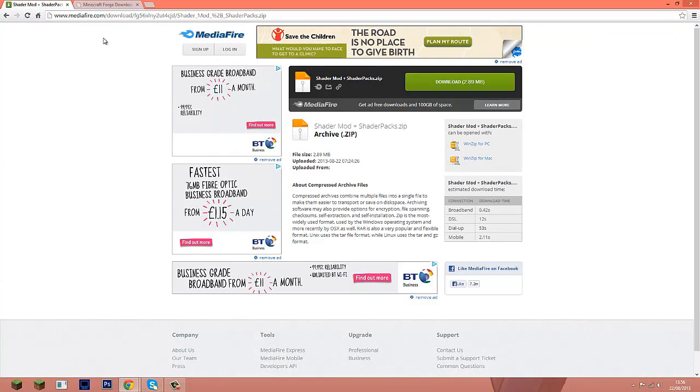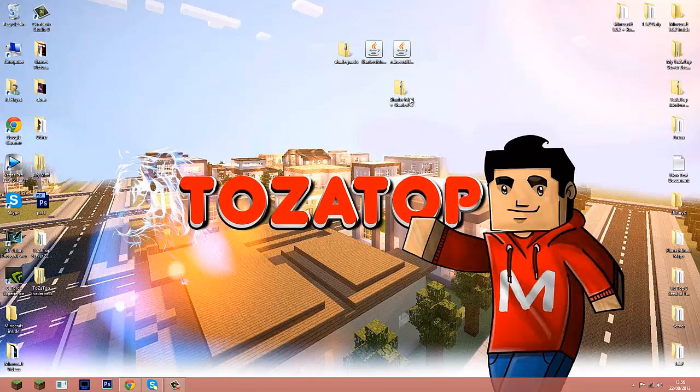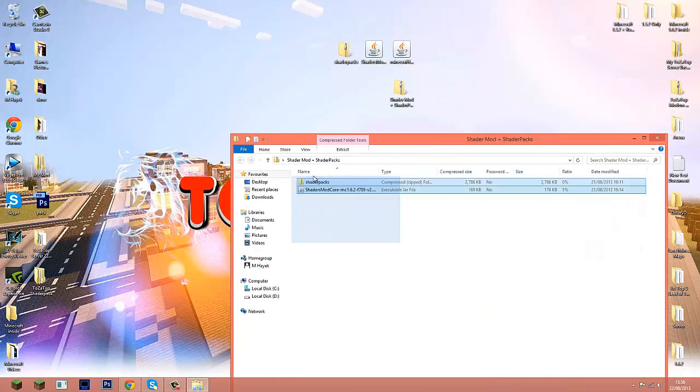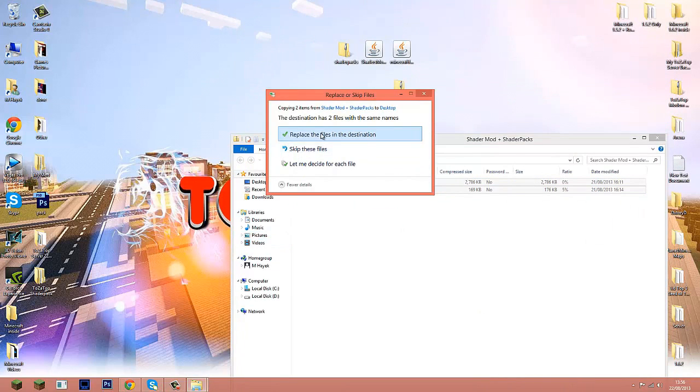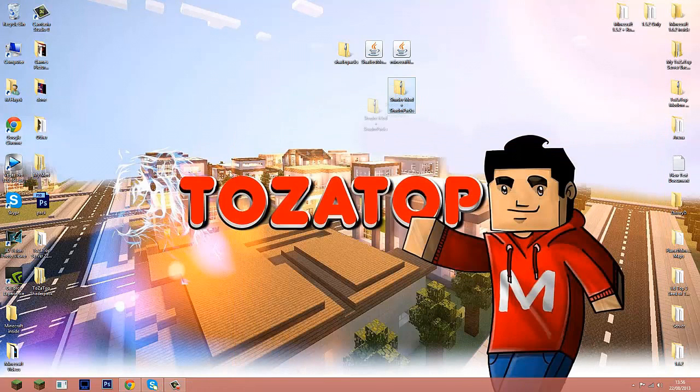Once you have both downloaded, open the folder you just downloaded — called the shader mod and shader pack — open it up to get the three files I've highlighted, and drag them out. Since I already have them on the desktop I'll just replace them. Make sure you have all three files.